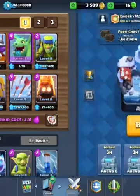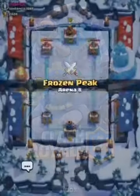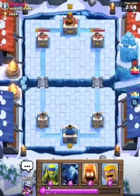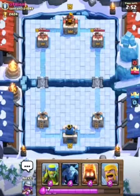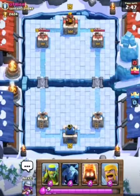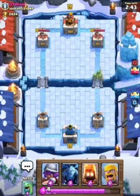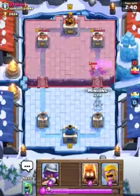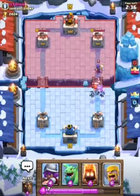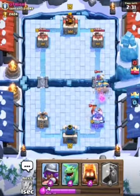We're gonna hop into some live battles right now. I'm a level 9 in Frozen Peak. I'll be versing OT Rich. Let's rotate around — okay, solid counter to the Spear Goblins. Let's put the Barbarians down to take out this Witch.